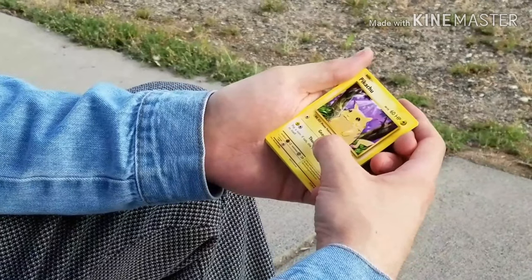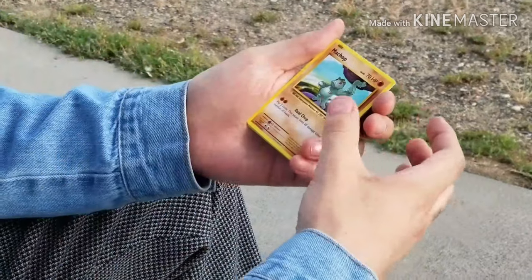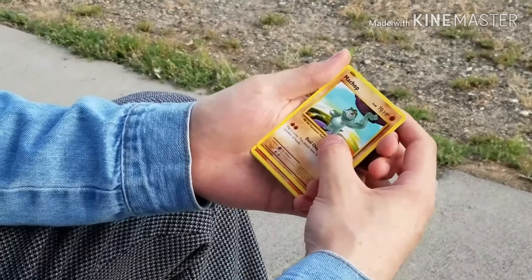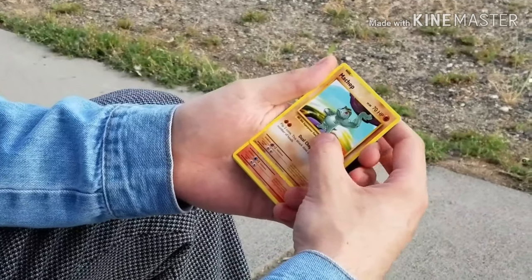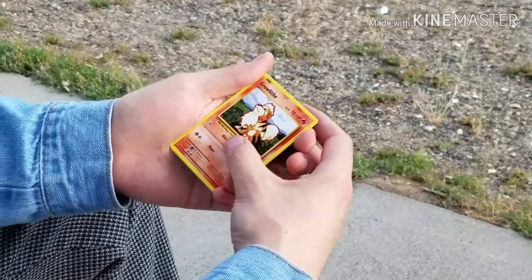Pikachu — OG little chubby guy, you know. We got a Machop — on steroids, like his arms are just way too big, he's got a pot belly and his ribs, I just don't get it. And a Growlithe — fire.